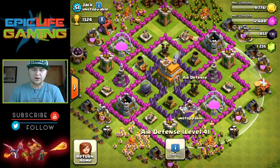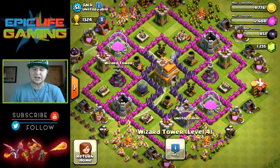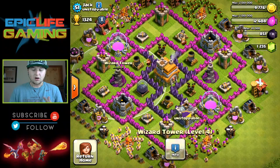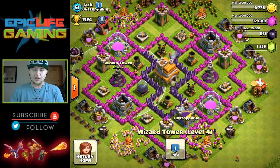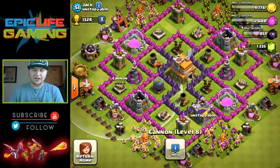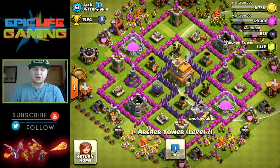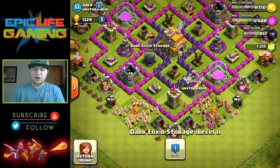He's got two air defenses both in the middle — awesome job. They're both level four, so they just need to be upgraded one more time to be maxed. Then you've got your two wizard towers on each side, both level four, so those are maxed for Town Hall 7. They're guarding each storage — all storages are guarded by wizard towers, excellent job. You've got archer towers and cannons swapped back and forth — great job on that, really like that. Different compartments for everything.